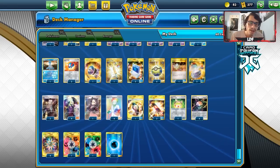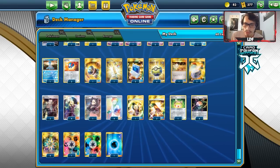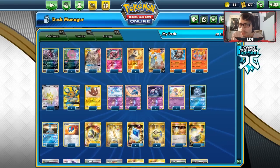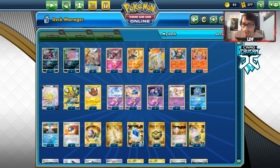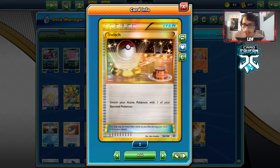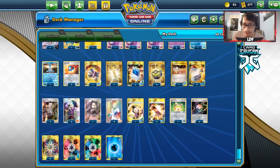Moving to the items: lots of Ball search cards — 4 Quick Ball, 2 Comp Search, 3 Great Ball. Not playing any Treasures, which you probably should since it can get ADP and your Lake Trio, but I'd rather play more consistent searching cards. One Great Catcher, one Ordinary Rod since we can reuse attackers, and three Switch — mainly to move ADP out of the active after you use Alter Creation.